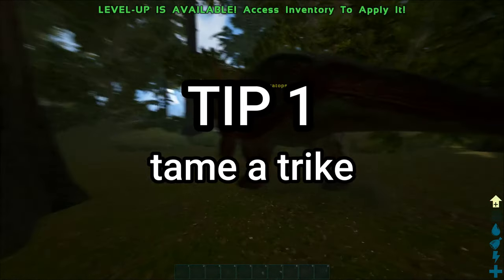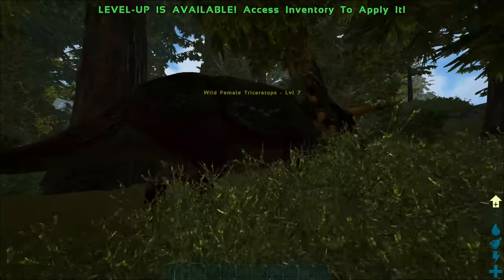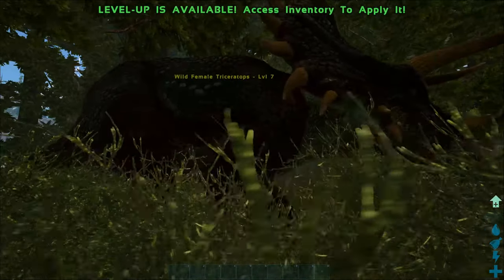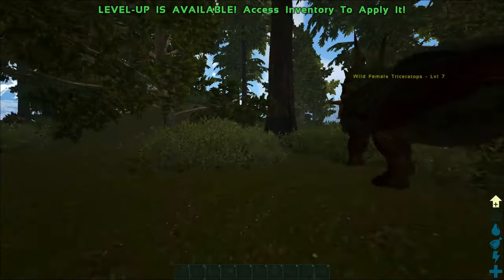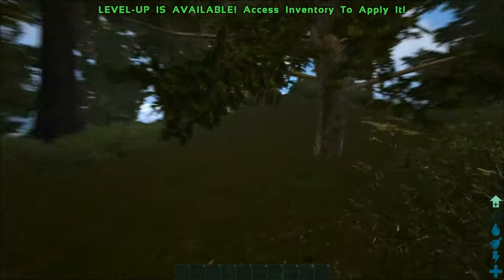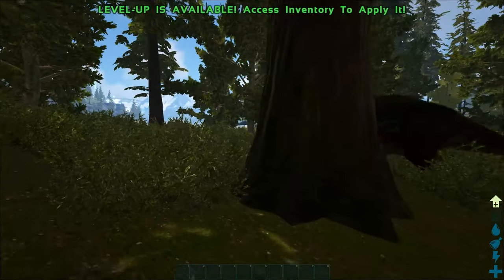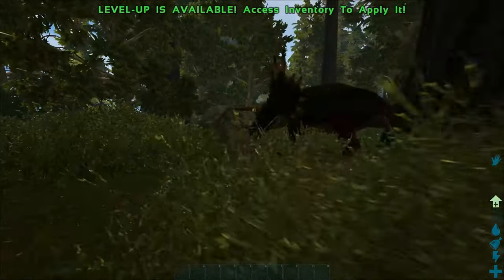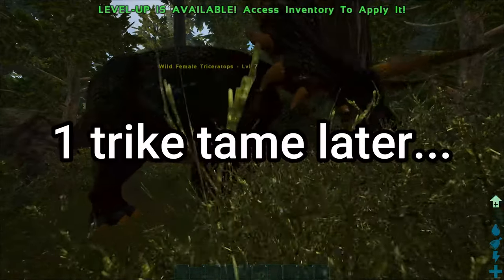One of the first things you're going to want to do in the early game of ARK is tame a trike, because they're very good at collecting berries, which you're going to need for narcotics, which you need for better tames. You can also use those berries for kibble, and they're really just a good tame in general.